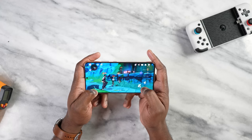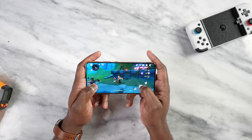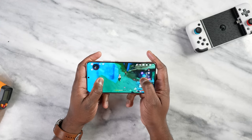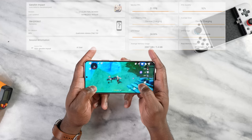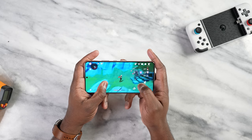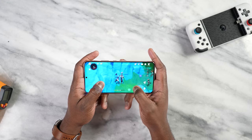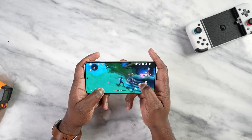With Genshin Impact, some really interesting results. We played for about 25 minutes — matching what we did on the S22 Ultra. Keep in mind this is a Full HD Plus display, basically 1080p, which plays a lot into these numbers. I got 51 frames per second at the highest settings. Genshin is capped at 60 fps, and if you remember, the S22 Ultra got 42 fps while the iPhone 13 Pro Max got 39 fps. The benefit of the Full HD Plus display is significant — you're not rendering at 2K resolution.